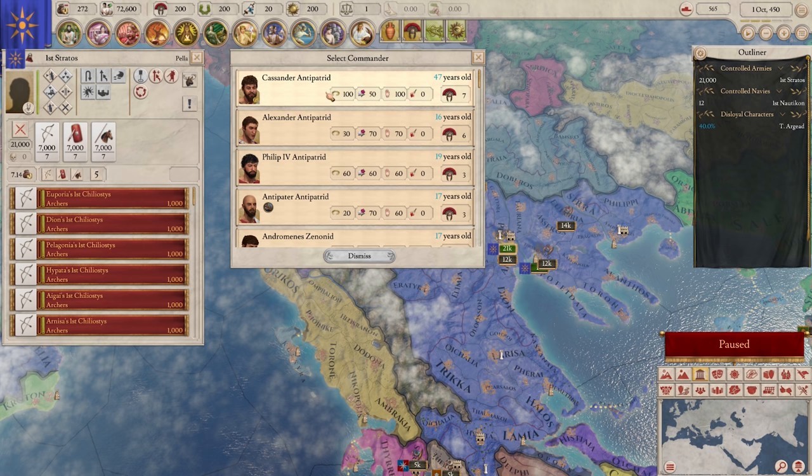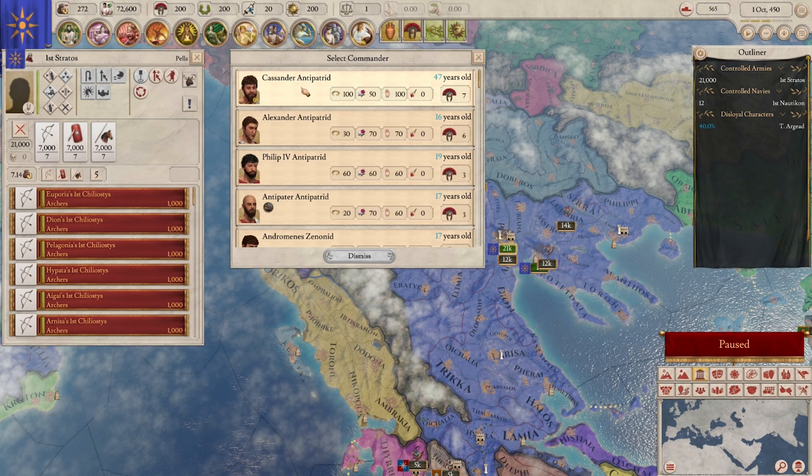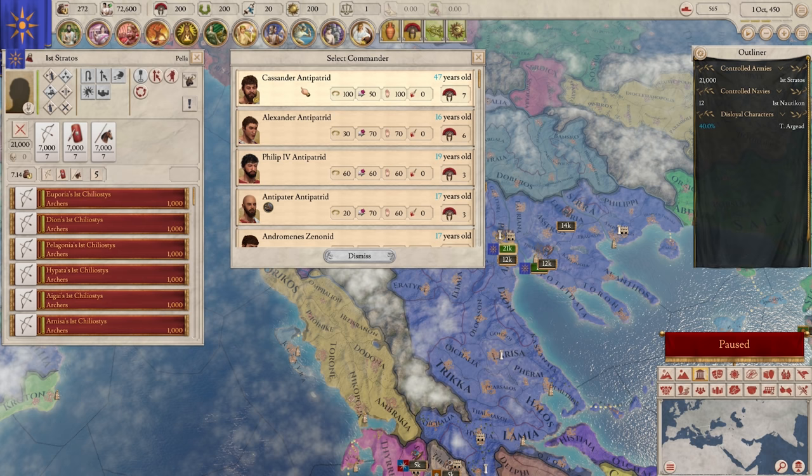The guy with the highest martial skill here is ourselves - Cassander. The nice thing about appointing yourself is you never need to worry about loyalty, because you can't be disloyal to yourself. Keep in mind, this isn't quite CK2 - you're not playing as the guy, you're playing as the country. So if this guy dies, we play as the new leader. You always play as whoever the leader of your country is. We will pick ourselves for this - I'm fine with that.